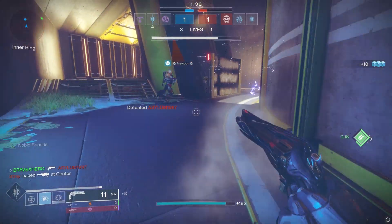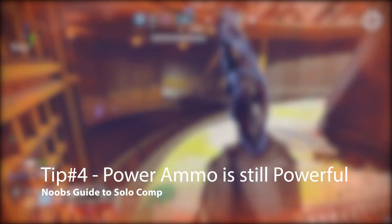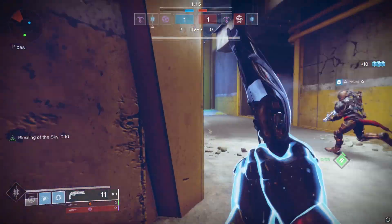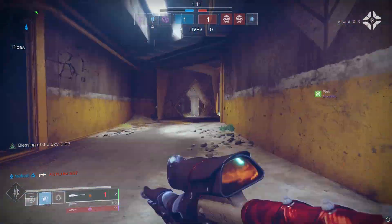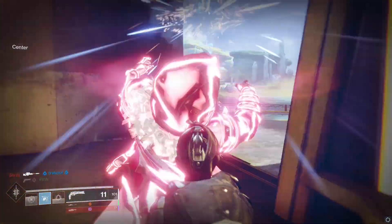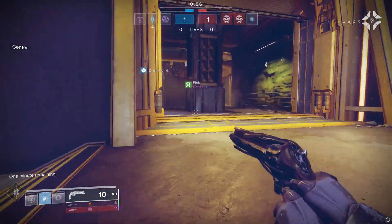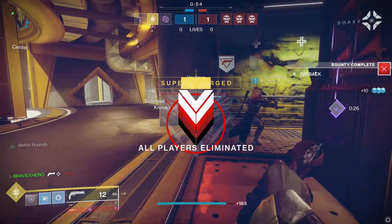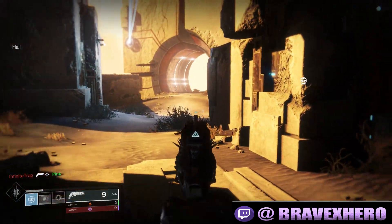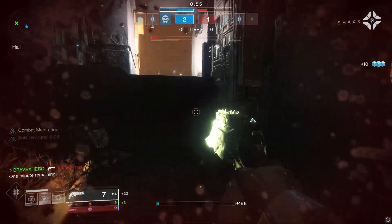Tip number four: power ammo is still very powerful. Power ammo in comp is usually set in the middle of the map — a power advantage position. Take Convergence, also known as Pantheon. Power ammo is going to be in the center by the lake, the waterfall area. By acquiring it, you can keep a team pinned in either side of the spawn. If I pull power ammo in that section of Convergence while you're spawning on the left side, I will keep you back in your spawn with my power ammo until it spawns up again.